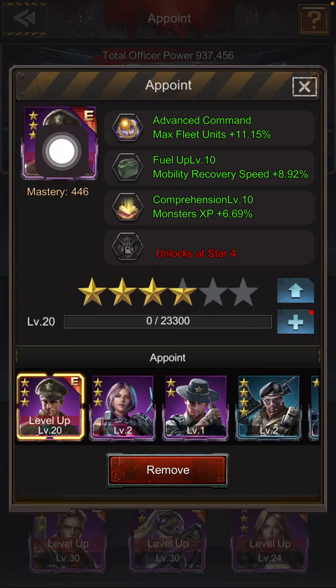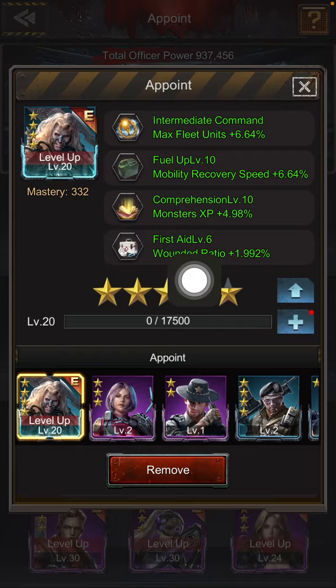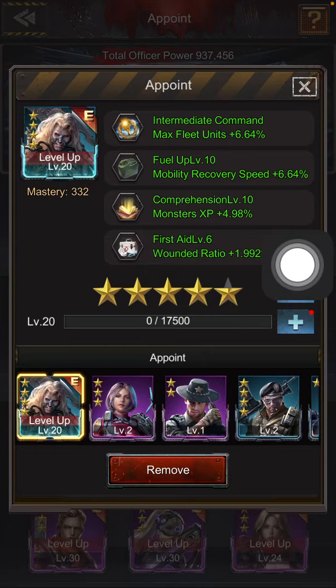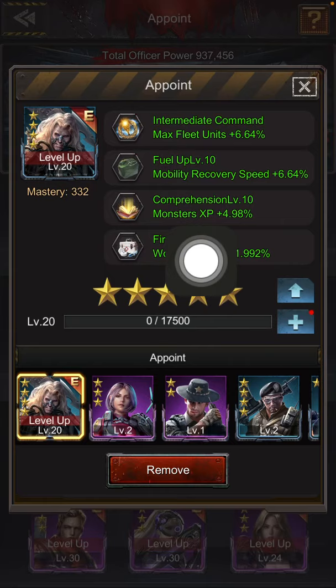For Major Morgan, your primary strategy officer, you definitely want three skills: Fuel Up and Comprehension for getting commander levels faster, and especially if you're at war, the third skill — First Aid. Major Morgan on my account is almost at four stars, when I will add the First Aid skill. That's probably the most important skill. But because this nation is mostly at peace, getting the commander level higher is more important right now. Later you can swap these and reduce Fuel Up and Comprehension levels to get Wounded First Aid level higher.